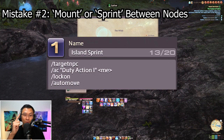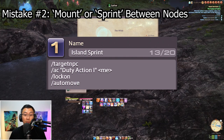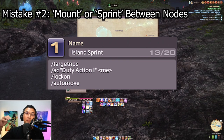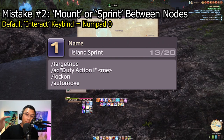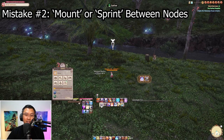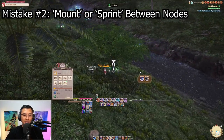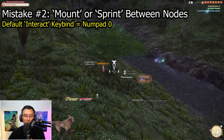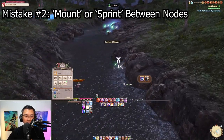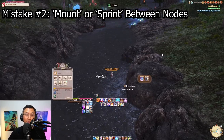The first macro automatically pops sprint — specifically the island sanctuary sprint action — so you run over to the next node and simply press interact. You can't automate the interact, but let me demo it: I have it bound to my F keybind. Press F, I automatically start running to the node, press interact manually, chop the tree, and repeat. Press F, run towards the node, press interact, and it gathers for me.